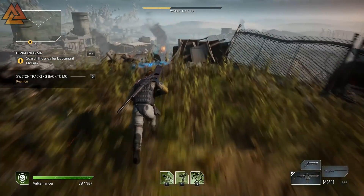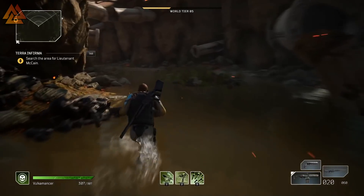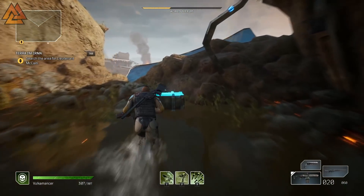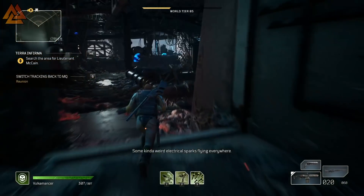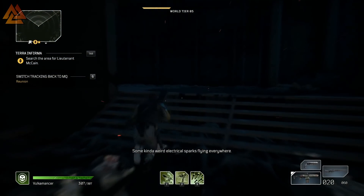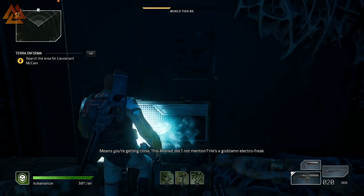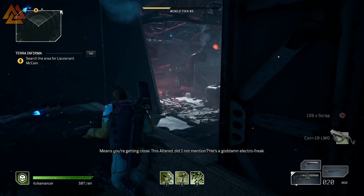One chest is on top of the hill and the other is in a trench just down the path. Once those are looted, head into the tower and grab the chest hidden away around the corner. Afterwards, go ahead and kill Goss, skip the cutscene, and loot the final chest. This is pretty quick with a decent setup.